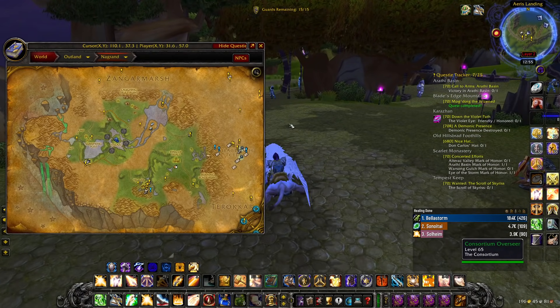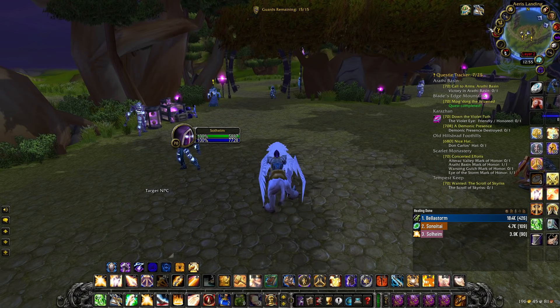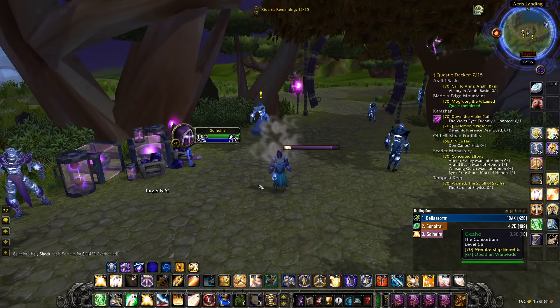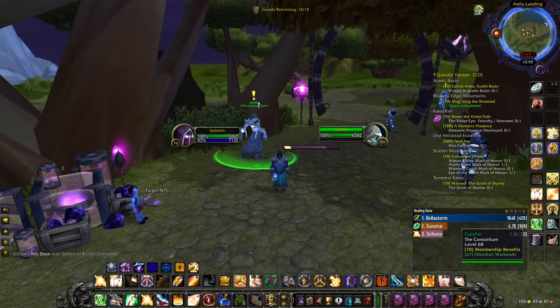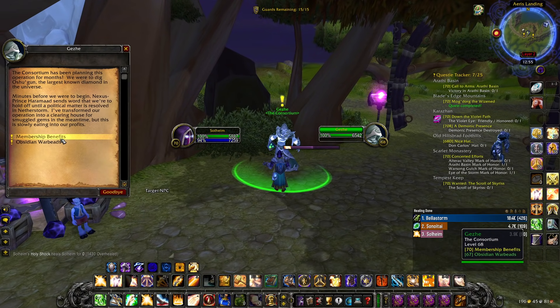Basically the quest itself is located right here at the Consortium area in Nagrand, all the way at Aerys Landing. The quest is located right from this guy right here called Guessay, and the quest is called Membership Benefit.